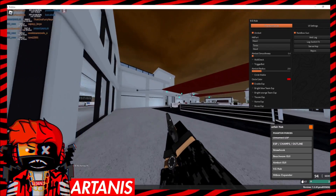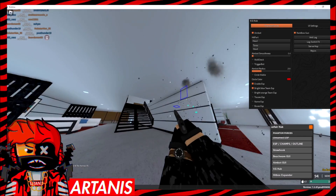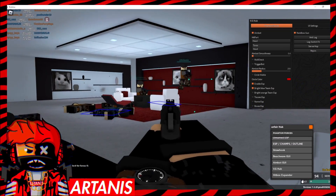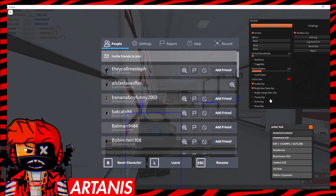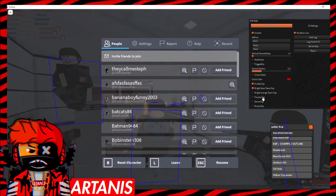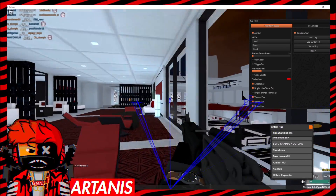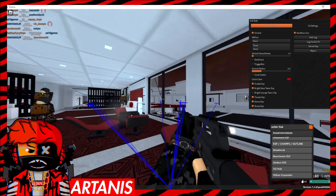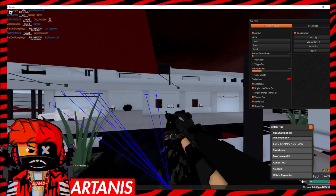We've got bright blue as the team ESP, so I think that's their team. They're dead — I don't know why their ESP is still there. Bright orange is the other team ESP. You're going to have to change it depending on what team you're on. I still don't have wall check on, that's just me.